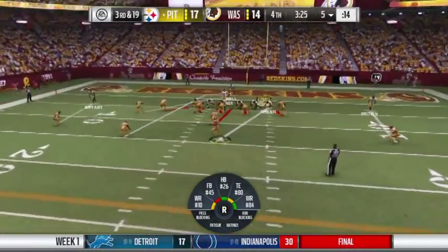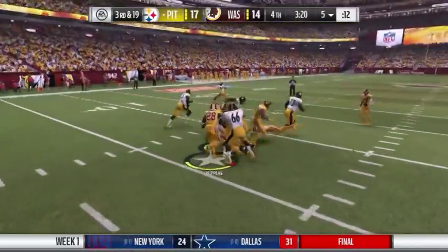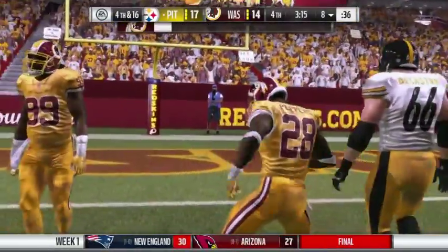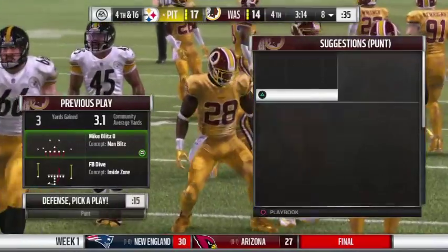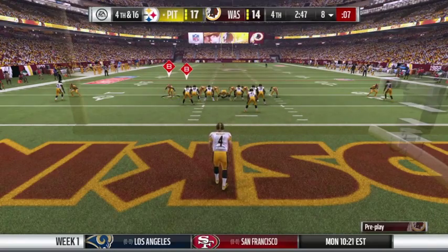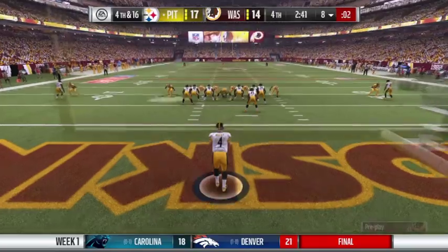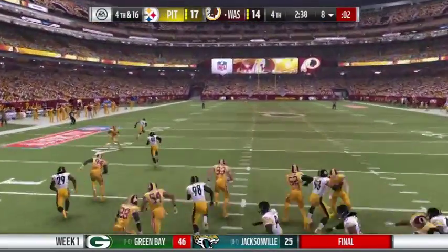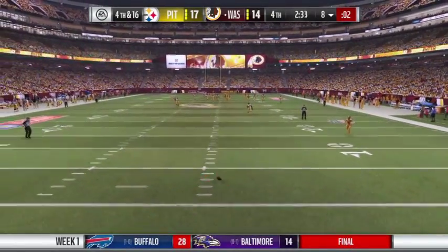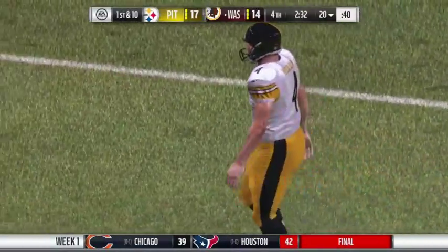That's what we need guys, that's what we need. We'll go after Ben again. Fourth down — we did our job, now they have to do their job. Come on offense, come on Kirk, do your thing! Come on big guy, get what you can. It's a high kick and he got all of it — that kick goes all the way to the end zone. Let's go Redskins!